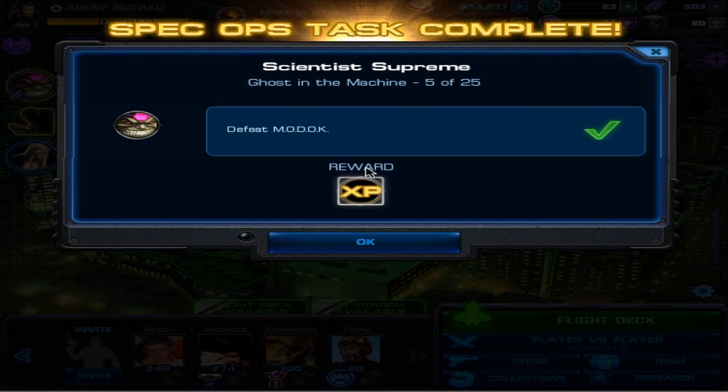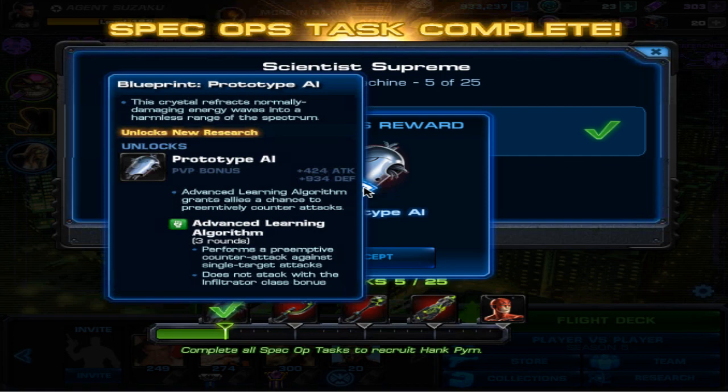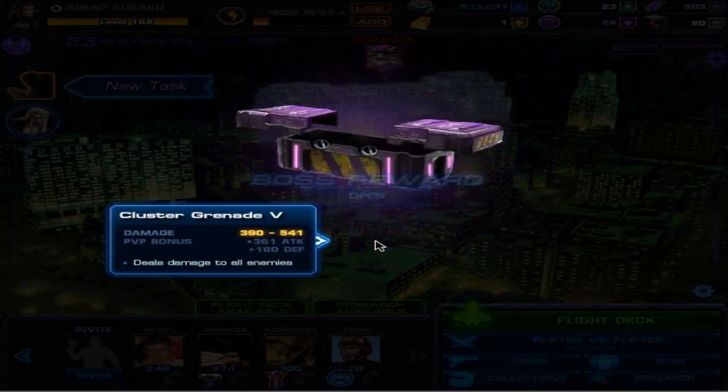Alright guys, that took me a little bit, but that is Part 5. Here is the unlock research. You received that as a prize for collecting that. Here's the boss reward — let me see what I get.